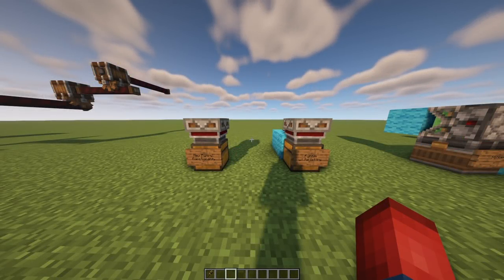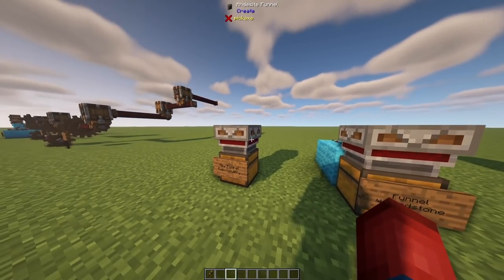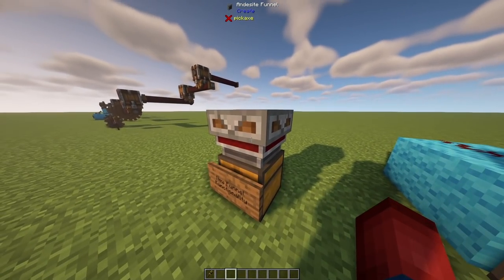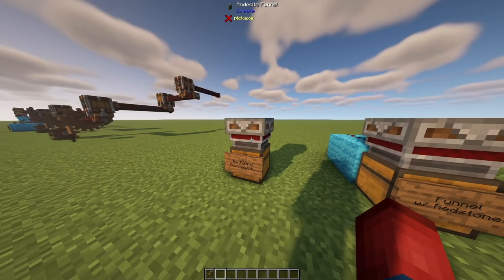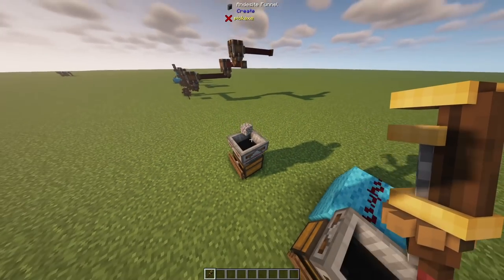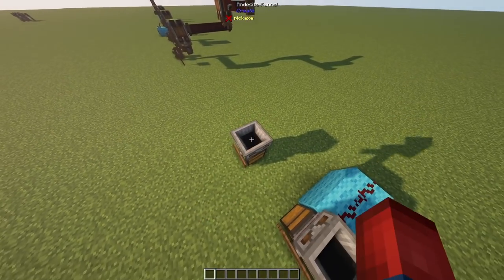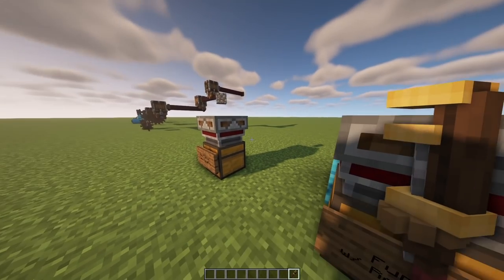Something else to cover is Funnels, which we've had before but now have new functionality. There's now an andesite funnel that can be placed vertically — a new design. Using a wrench you can right-click to change which direction it's facing. It can suck items in from the top and place them into a chest, or flipped the other direction it will spew items out.